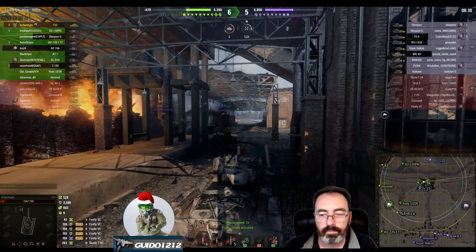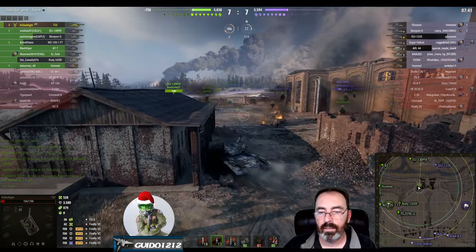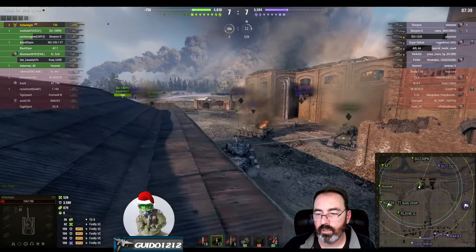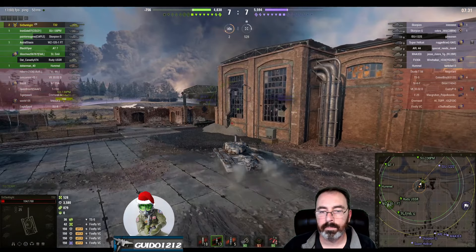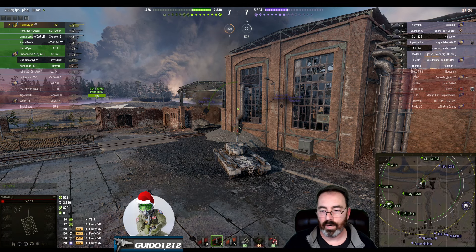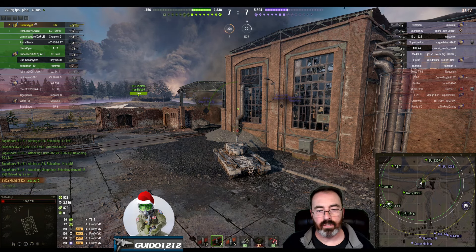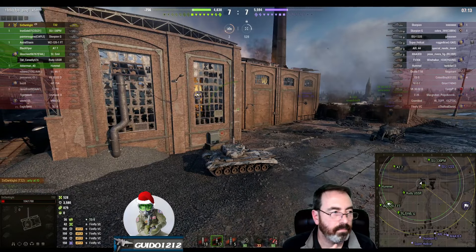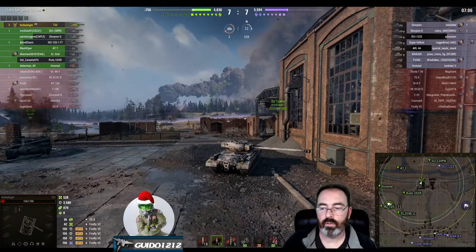I think I would have turned around and come back this way rather than going out into the open, because you've just exposed yourself to everyone hanging out over here. We get away with it, including the two arties and the Hummel. The ISU-122S is making a runner, running into tanks trying to get some cover. We do a ring around the rosie there — surprising you got away with it. Not the direction I would have gone; the only good thing is it gave a possibility of shooting the TS5 in the flank.